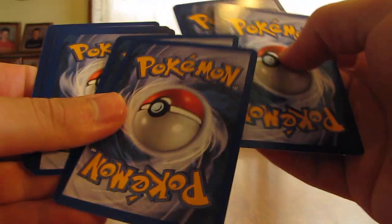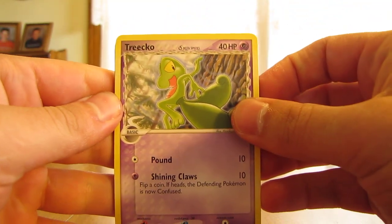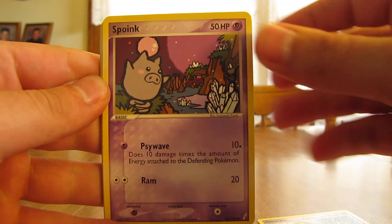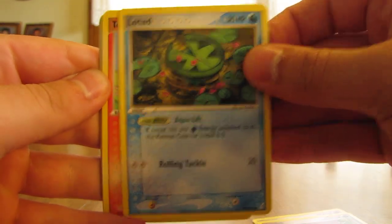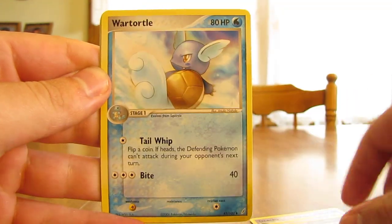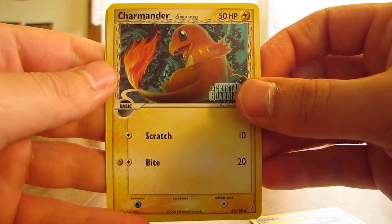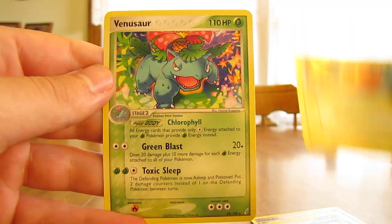I'm hoping for another EX in this pack. The next two are the Rare and Reverse Holos, since there's only nine cards in these packs. Starting off with Trico, Spoink, Lotad, Torchic, Meditite, Cessation Crystal, War Tortal, Charmander Reverse Holo — just a Common — and then the Rare, a Venusaur.